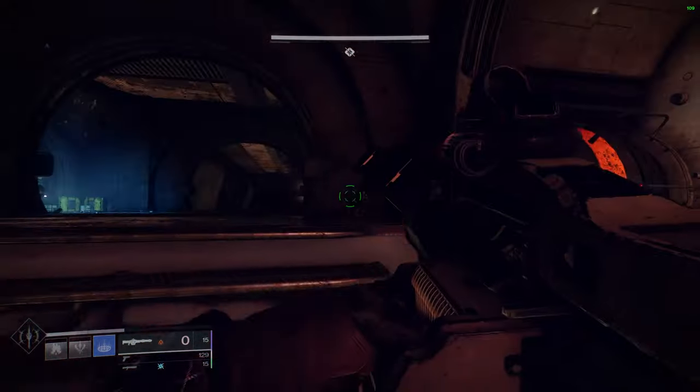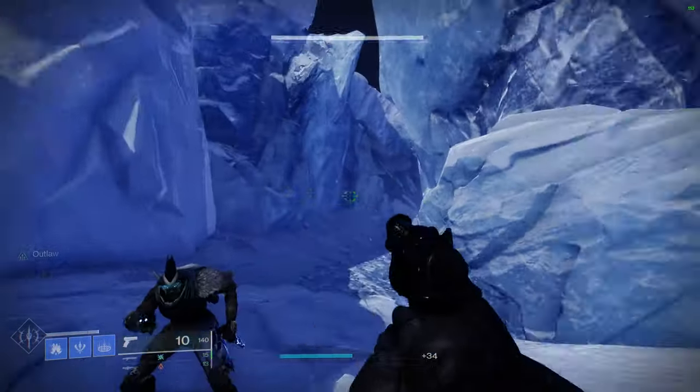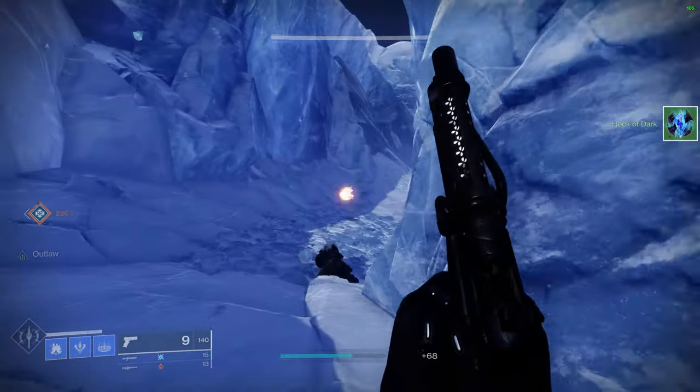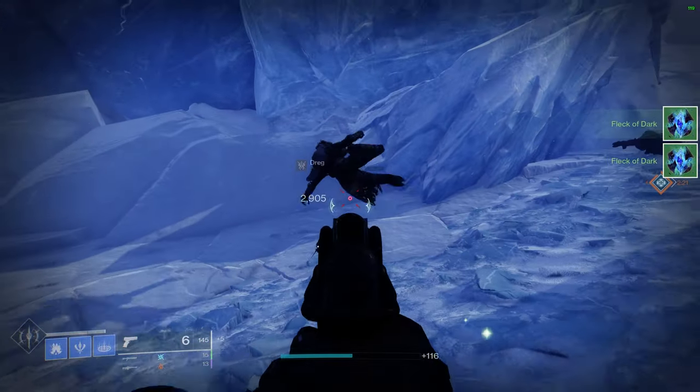When this is all done, return to Variks who will give you the Dark Priestess questline. The first step here is to gather Flecks of Dark from Fallen in the Cadmus Ridge area. Head over there and take out some Fallen. Precision kills increase the chance that the Fleck drops.